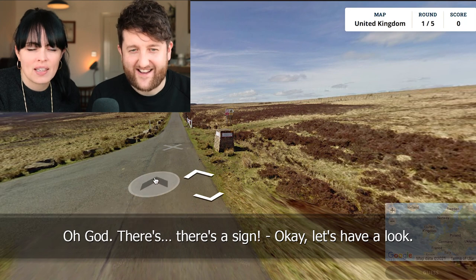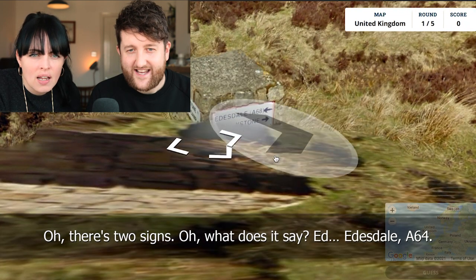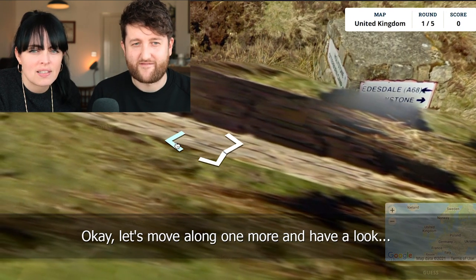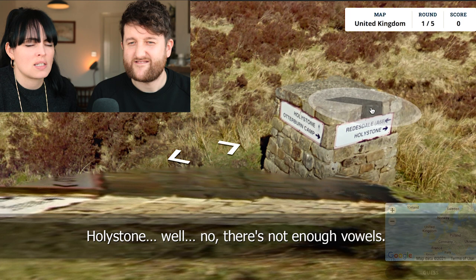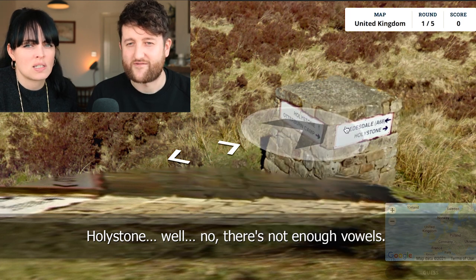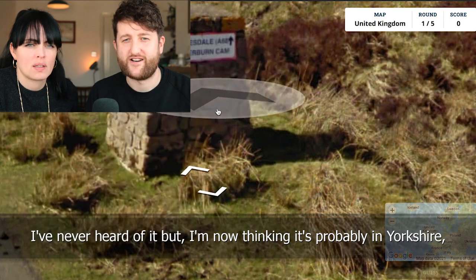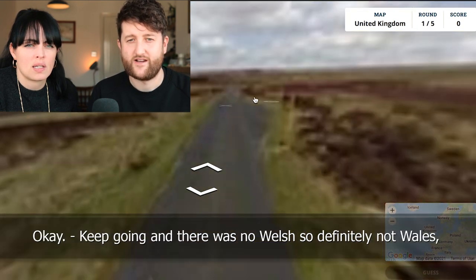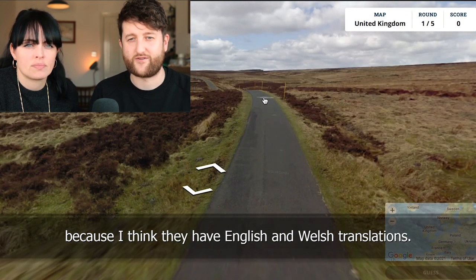There's a sign. Let's have a look. Oh, there's two signs. What does it say? Ed... Edisdale, A64. Something with stone. Let's move along one more and have a look. Hollystone, Otterburn Camp. Doesn't sound like Wales though. No, there's not enough vowels. I've never heard of it, but I'm now thinking it's probably in Yorkshire — somewhere in Yorkshire, but I don't know whether north or south yet. And there was no Welsh, so definitely not Wales, because I think they have English and Welsh translations.